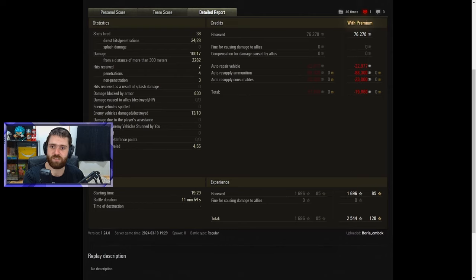10k damage, like we said — 2,282 from a distance of more than 300 meters. This vehicle can do pretty much everything: it can snipe if needed, it can be more aggressive if needed. 7 hits received — 4 penetrated, 3 did not. That vehicle can bounce a few shells, but once they start firing gold you will not feel very well. 830 damage blocked by the armor. 13 vehicles damaged — that's all but two of the enemy vehicles damaged by Boris, and 10 were destroyed, which is two-thirds of the enemy team. 4.5 kilometers traveled, going all around the map wherever the team needed. Losing 20,000 credits — which is surprising, but it's a payment you should be willing to pay for a 10k game in a 12-minute battle. 2,544 experience earned and 128 free XP.